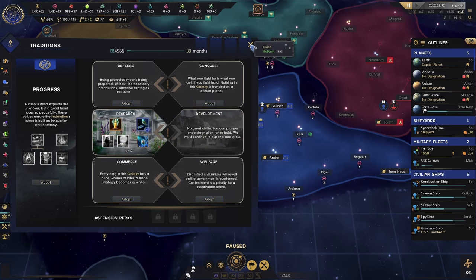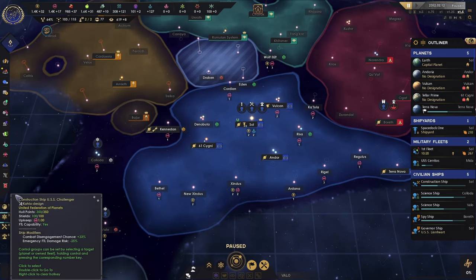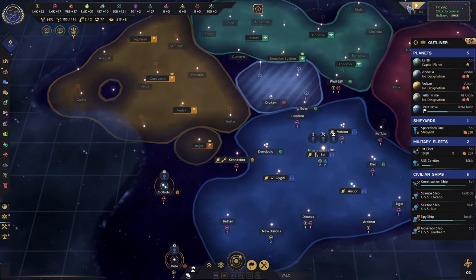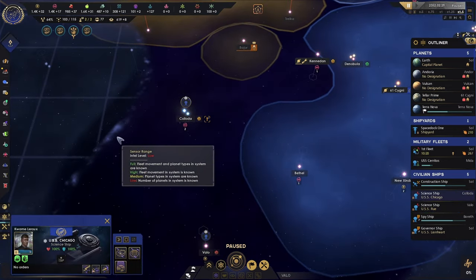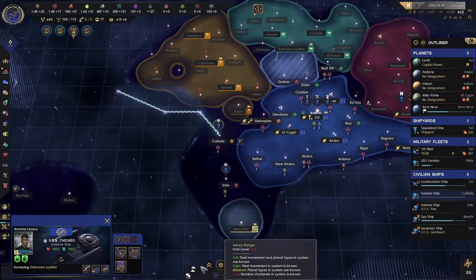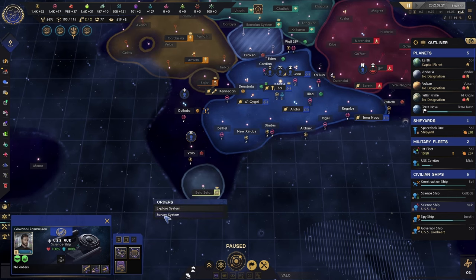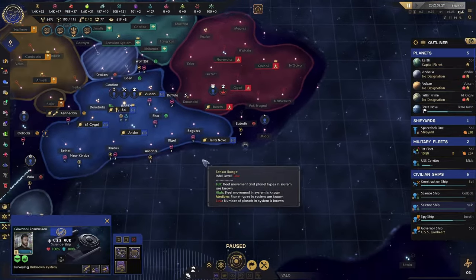We'll take that one. You can't go very far in this game without an event interrupting your train of thought. So if it looks like I'm running around scatterbrained, it's because I am — I can't get two thoughts together without an event interrupting me.